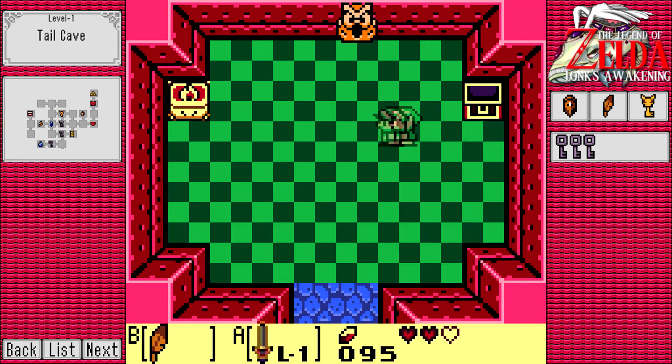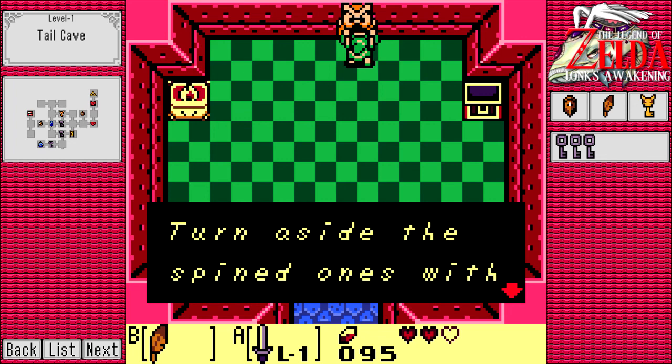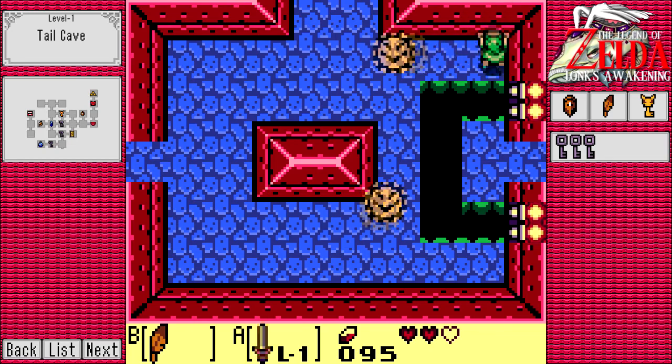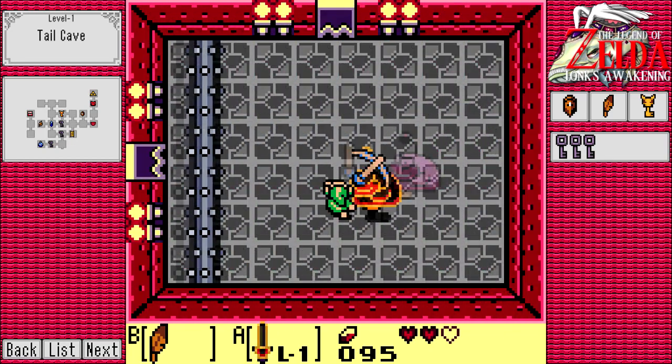This is a Stone Beak. This item kind of replaces the owl statues that you would throw mystery seeds into in the Oracle games - you just find these owl statues, and once you have the beak, you can make them talk to you. That's how you get hints in dungeons. We actually managed to avoid getting hints - if you need any help, that's how you get it.